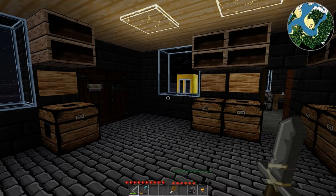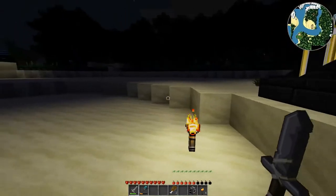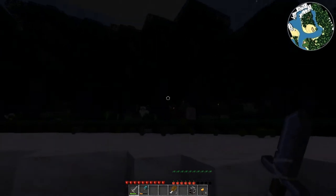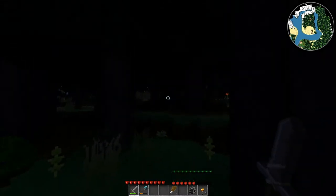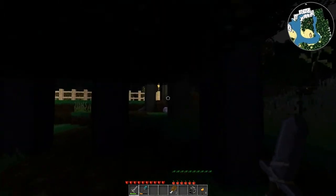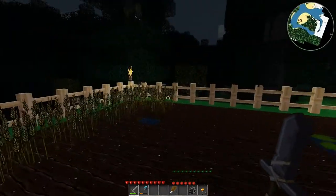Hello everybody and welcome back to another episode of the wonderful world of Eluna. As mentioned in the last episode, we are going to go build the little farmer's hut. We have to go out to the farm field. I didn't get anything from that - well that was a ripoff. Oh, I thought it was a dirt monster but it was a bear.